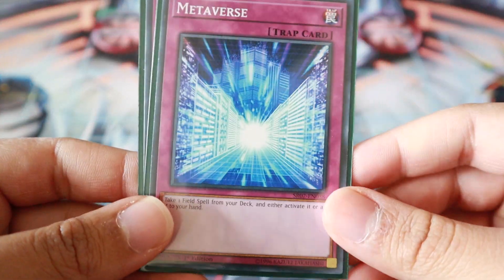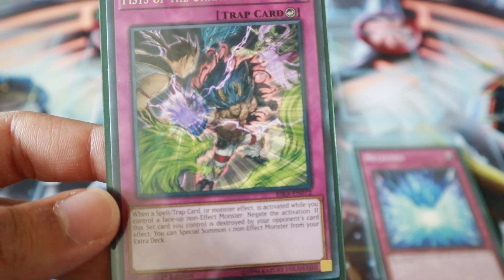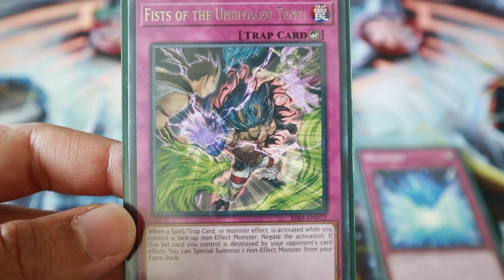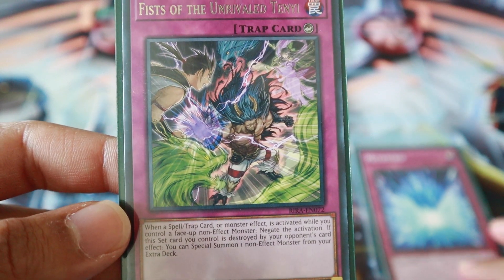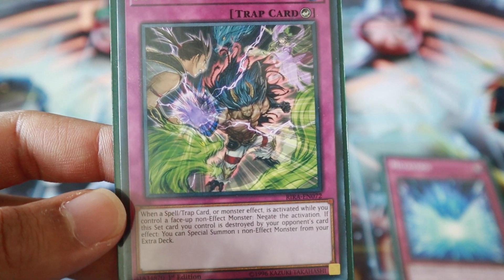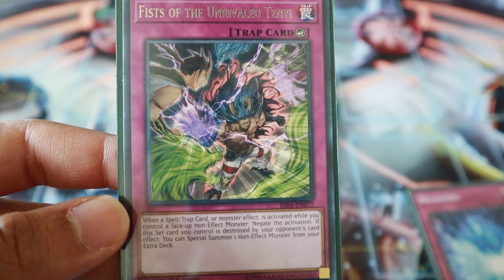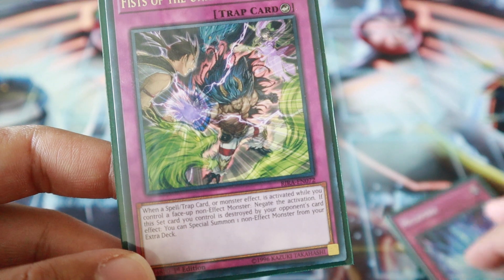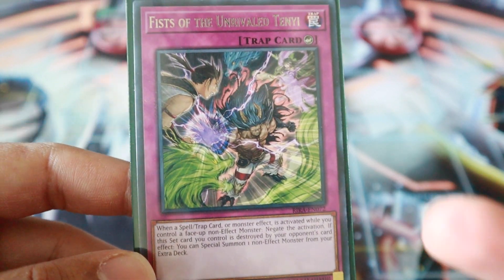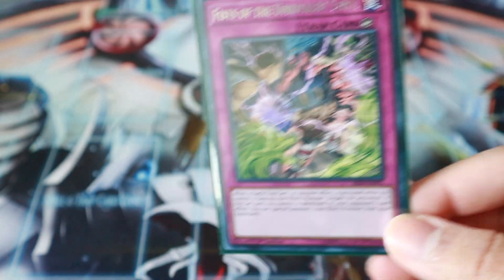The rest of the one-ofs: Metaverse — of course, thanks Konami — and Fist of the Tenyi. This card is amazing; I only played one of it. I got a little worried playing two because I kept drawing it without a non-effect monster on the field. Basically, when a spell, trap, or monster effect is activated while you control a non-effect monster, you negate it. It's also good bait for back row disruption — if it gets destroyed in the back row, you can special summon a non-effect monster from your extra deck. A lot of people play Blue-Eyes Ultimate for that, though I don't due to space.